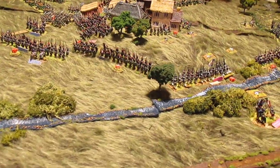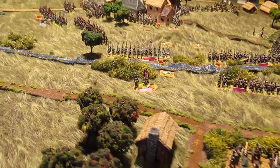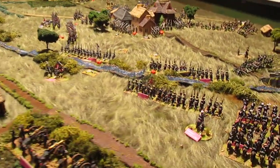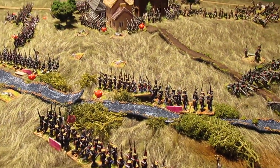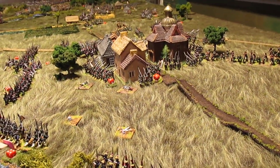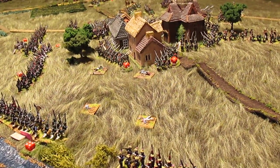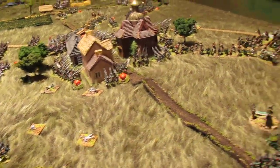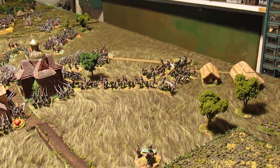Over on the allied right flank, the Duchy of Warsaw did their best to get across that stream. Again a battalion of Jägers slowed them down — they charged up the hill and were driven back. You can see the casualty markers showing a lot of battle and charges. The Russians ultimately held up. You can also see a battery behind the formed battery that's been driven back by French grenadiers.